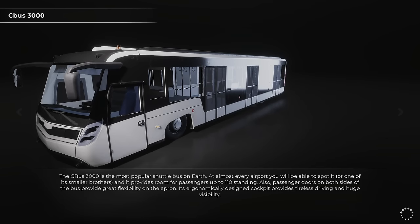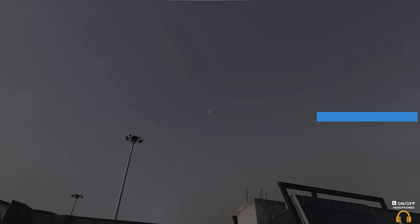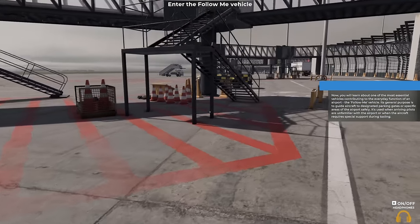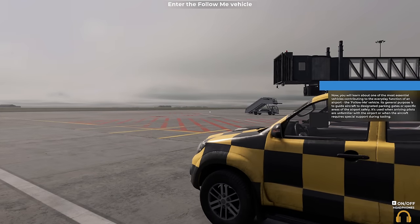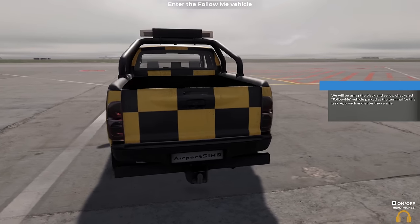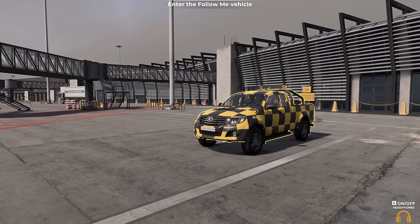Oh, it's a Caetano bus — Caetano Co-bus, the C Bus 3000 — the most popular shuttle bus on earth! It provides room for passengers, up to 110 standing. I've got hands! Oh, there's a red zone — don't go in the red thing because that's dangerous. Is it a Toyota? I'm feeling it's a Toyota Hilux.